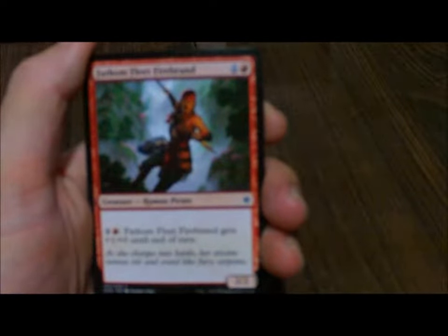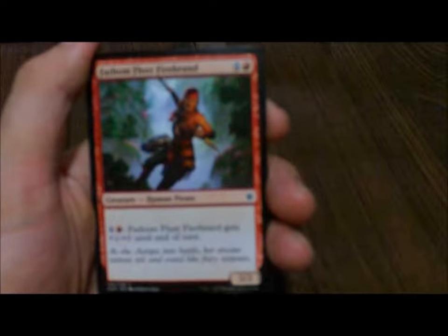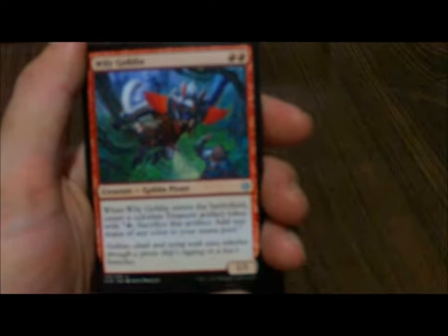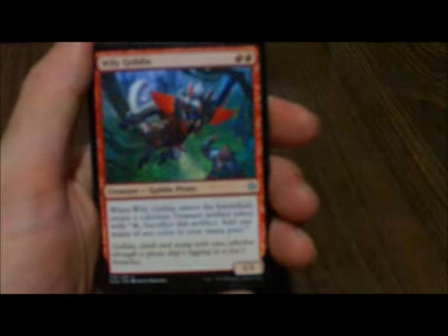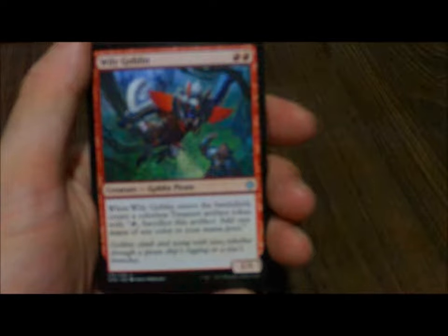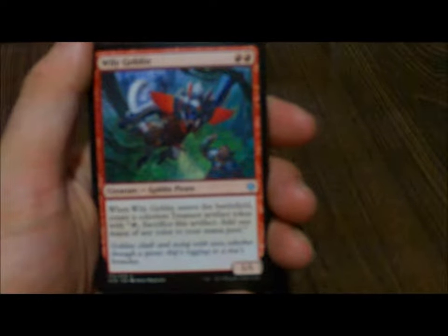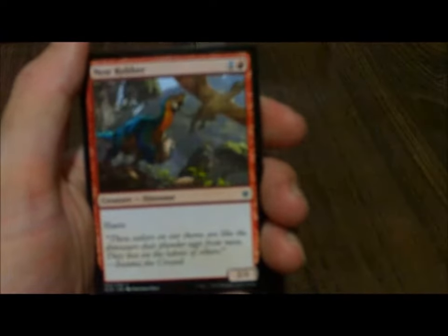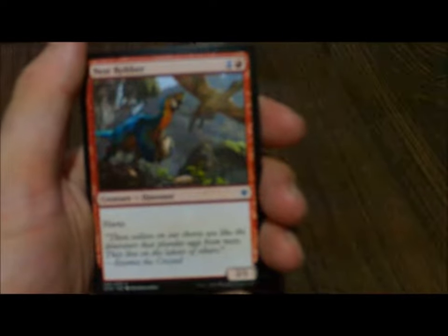For our red creatures, we start with Fathom Fleet Firebrand — one red, one generic. Firebrand gets +1/+0 until end of turn, basically Fire Breathing. Wily Goblin — when Wily Goblin enters the battlefield, create a colorless treasure artifact token; tap, sacrifice this artifact, add one mana of any color to your mana pool. Might use him for my Goblin deck, actually.